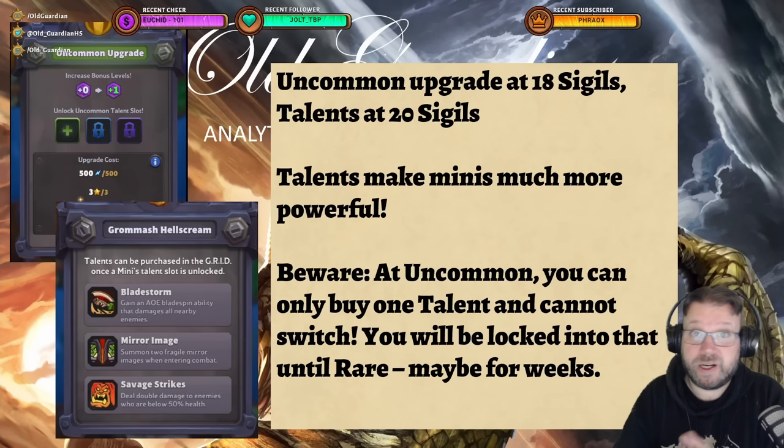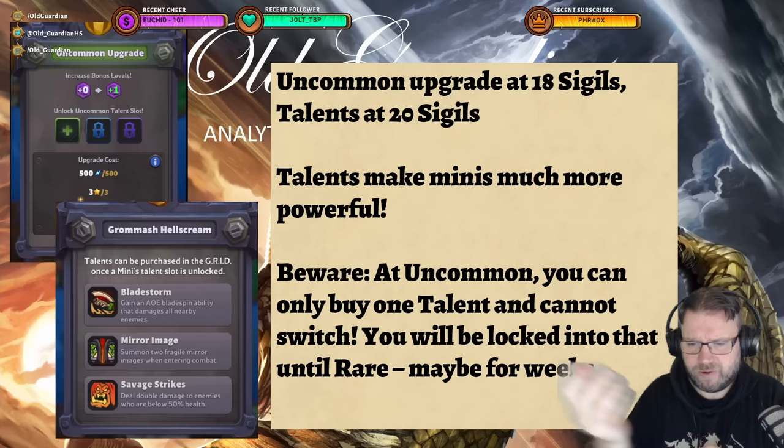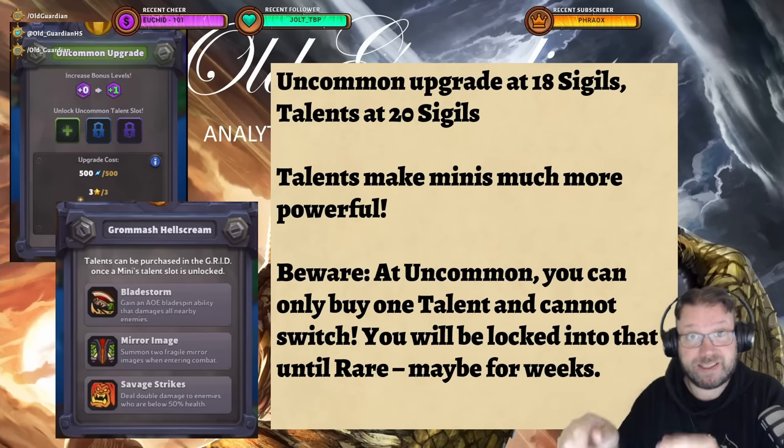Minis are upgraded by buying minis you already own from the grid, which gives you mini stars. You need three stars to upgrade your mini from common to uncommon. Sometimes on the grid you're offered directly uncommon, rare, or even epic minis, and those are really good deals, because buying a higher-rarity mini directly from the grid is cheaper than upgrading an existing mini. So you should really consider taking those offers when they're available.